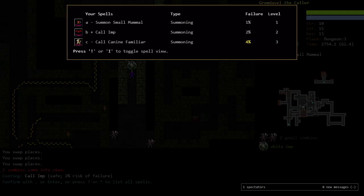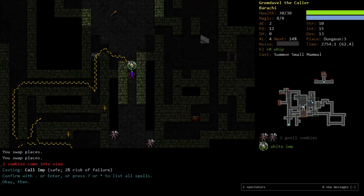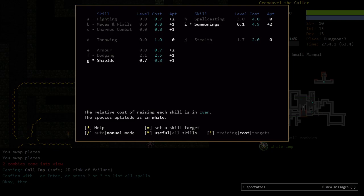Canine Familiars are still at 4% failure. Maybe we get another level of spellcasting — maybe a couple. Let's get it to 5.